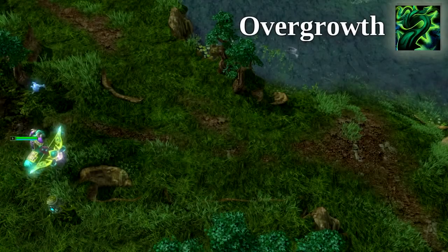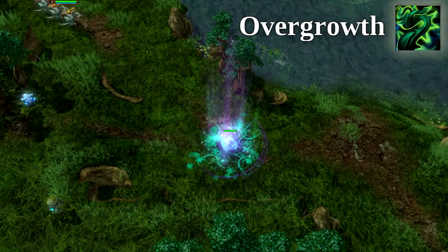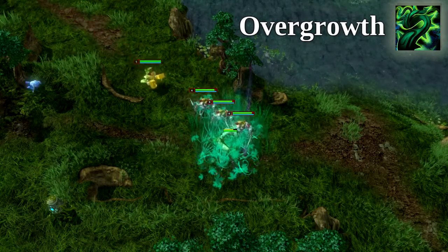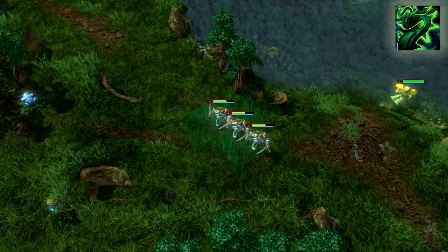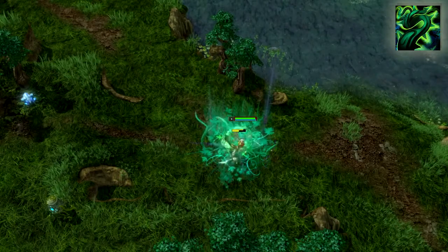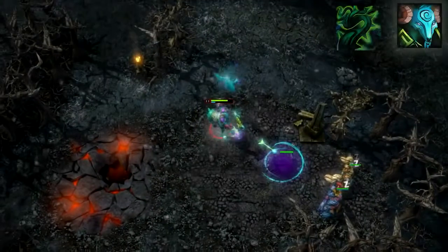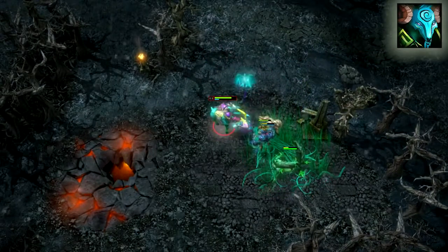Warden's third ability, Overgrowth, sets a vine trap on the ground. When stepped on, any units within the 200 radius on activation are held in place for up to 4 seconds at max level, and take damage over time. In order to escape without taking the full damage and immobilize, a hero can attack the vine twice to kill it. These can be placed strategically to hold enemies in place, whether chasing or running from a battle.